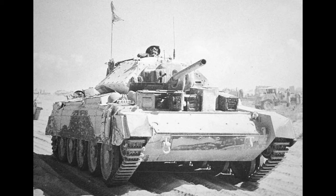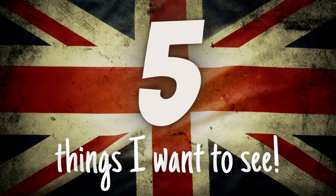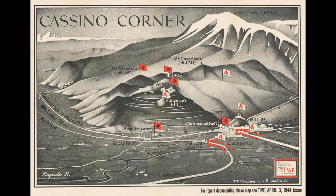Now, in no particular order, here are the five things I'd love to see come with the game when the British are added. Number 1: A Monte Cassino map. The Battle of Monte Cassino was a costly and brutal series of four assaults in 1944 by the Allies against the Winter Line in Italy, held by the Axis forces.